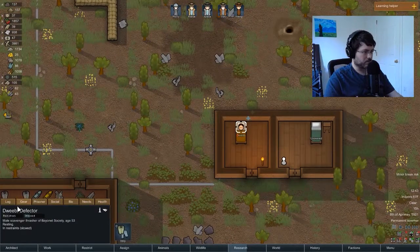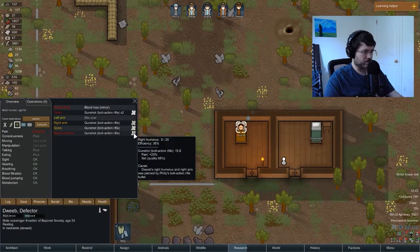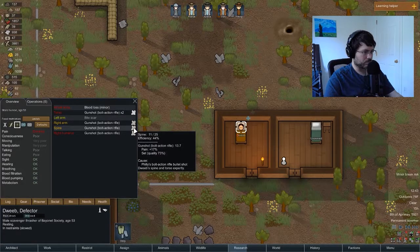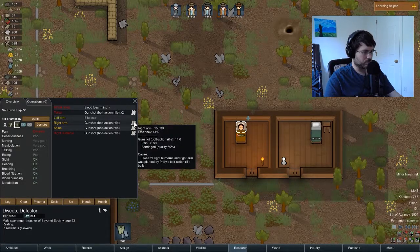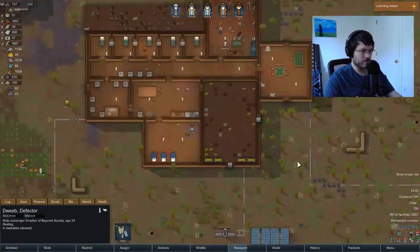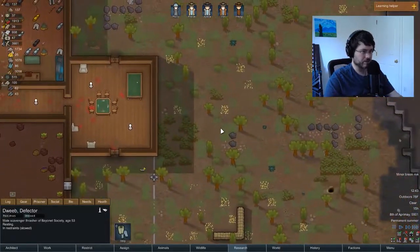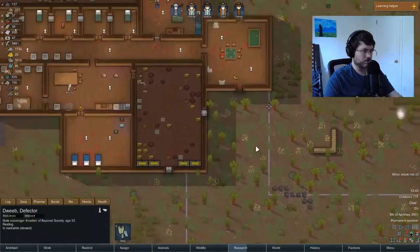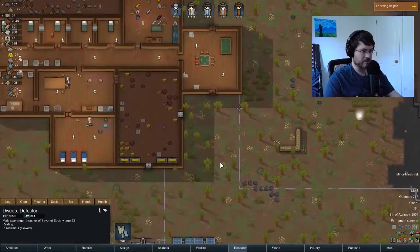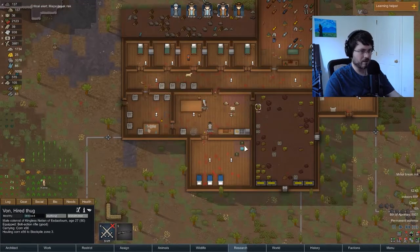What's Dweeb at? He's all bandaged up. How are we looking for medicine — doing alright. Harvesting some potatoes, which is good. I want to adjust our meal bills here since we're starting to get more colonists — it might be good to keep more meals on hand. Got a break risk on Vaughn — what does he need?